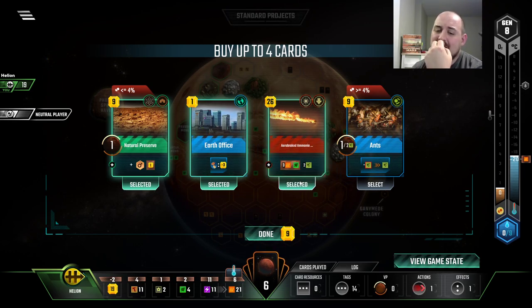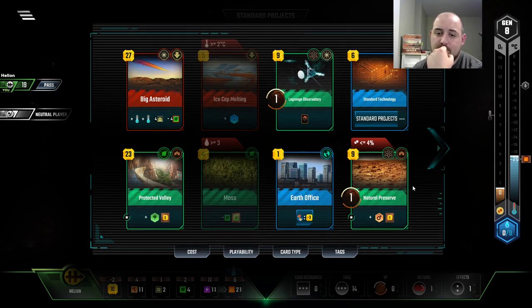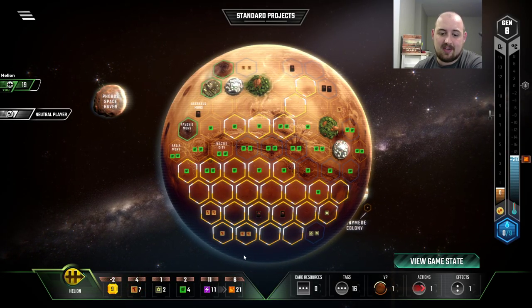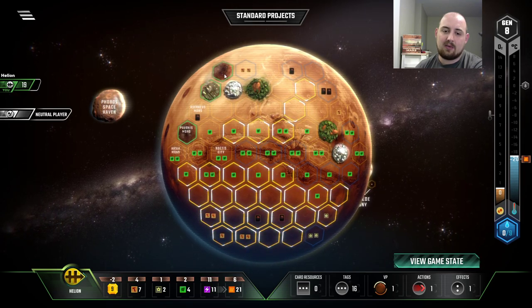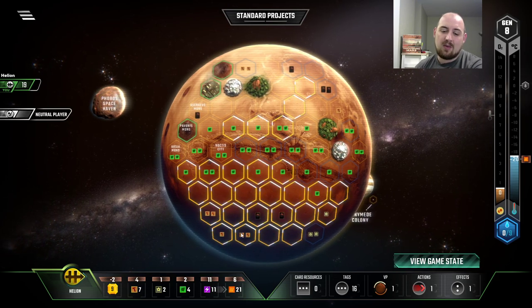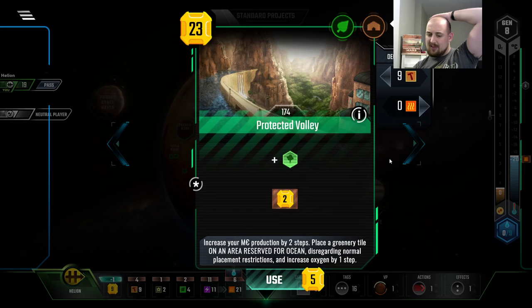Something like this is good, but we're starting to get late in the game. Even the Natural Preserve is a little bit on the weaker side, but we have steel. We don't actually have an Earth tag — and I'm always taking Earth Office, I've made that clear in a number of videos. The cost reduction on Earth tags is very significant and good. With this grab, there's nothing we need to grab because we've already played Mining Rights. However, we can grab a Titanium or a card, or two steel — and I think I want to grab the two steel.